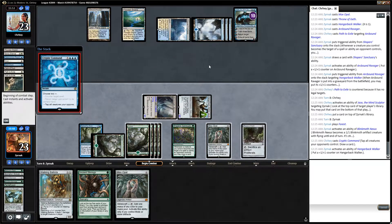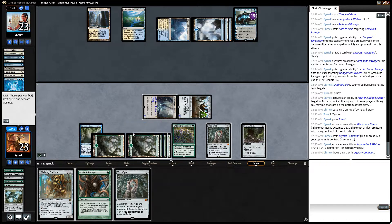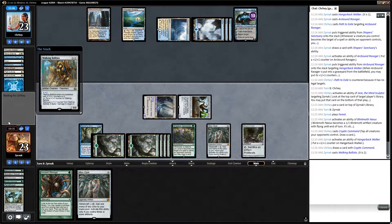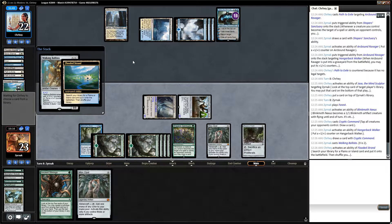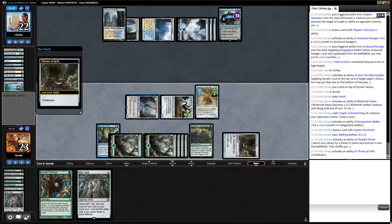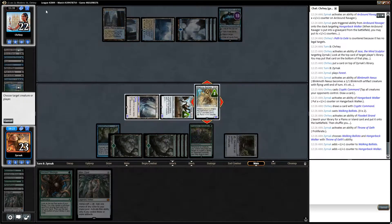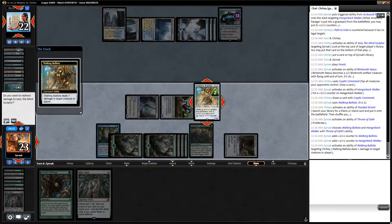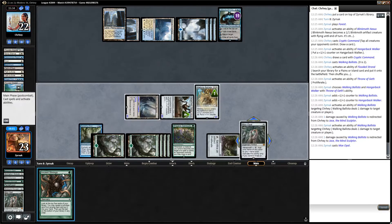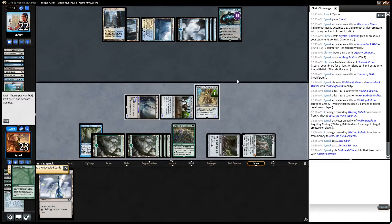Oh, I should do this — that's what I'm supposed to do. And then I'm supposed to cast Walking Ballista, hope he hasn't drawn a counterspell. Did he really draw into a counterspell? Oh no, he didn't. This is somewhat risky. Jace does not ult this turn. I did that kind of wrong.